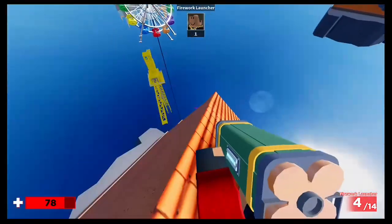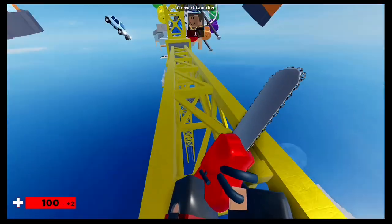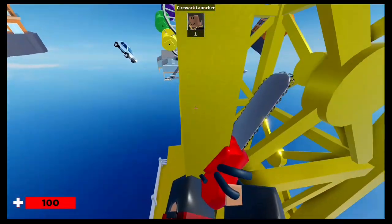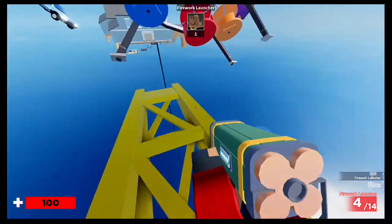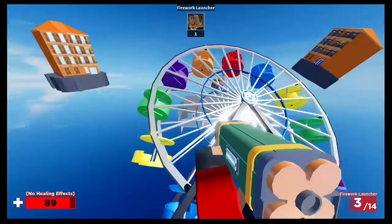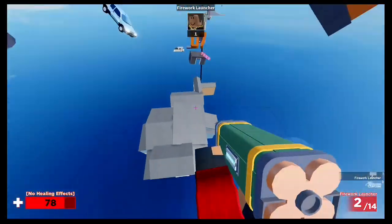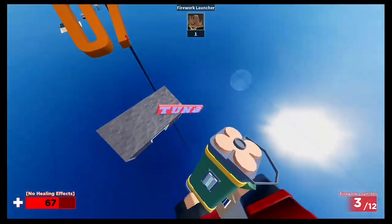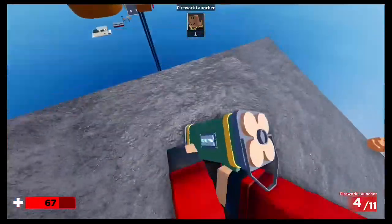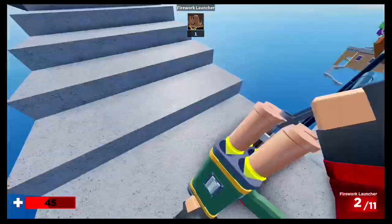Right here you don't have to shoot your rocket to land on the next platform — you can just come down here and jump off. Then you can easily hop on, shoot your rocket, land on the side of the ferris wheel, make your way on top, shoot another rocket, land on the house and villa, shoot a rocket, land on this building, then shoot another rocket, land on the zero-seven, and land right here.